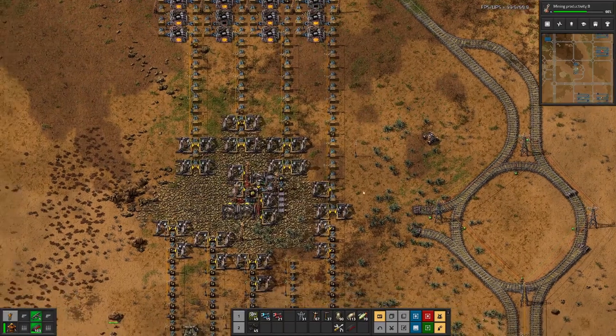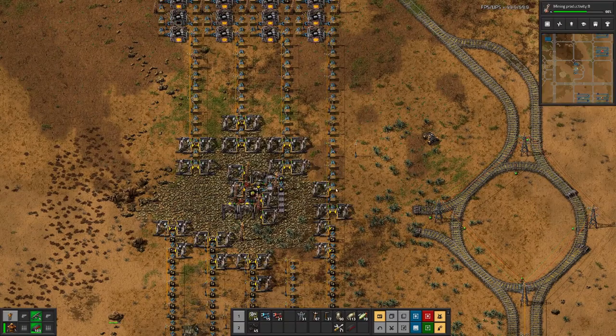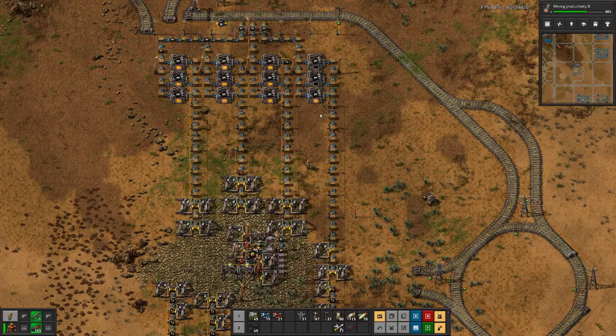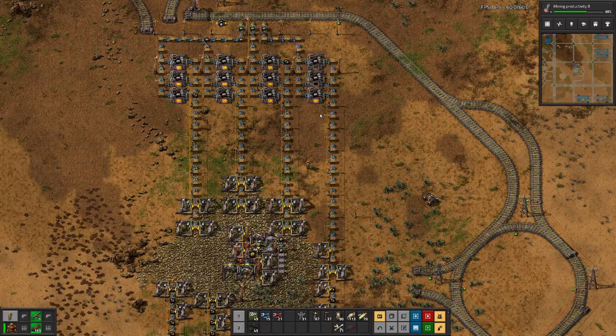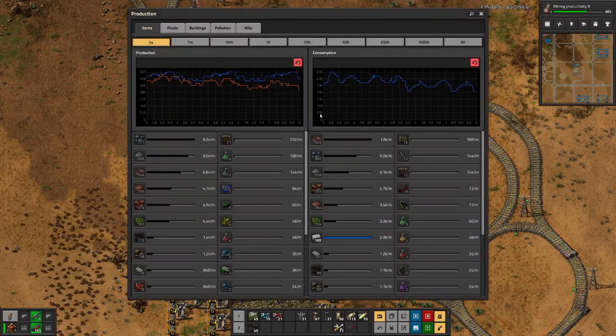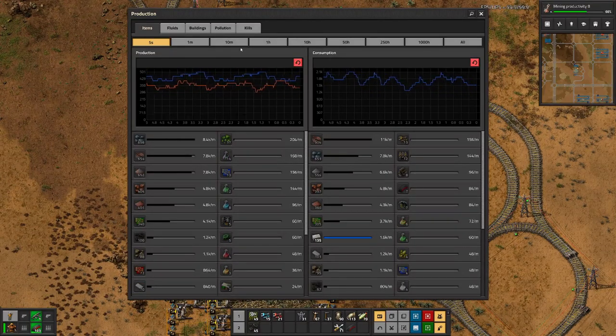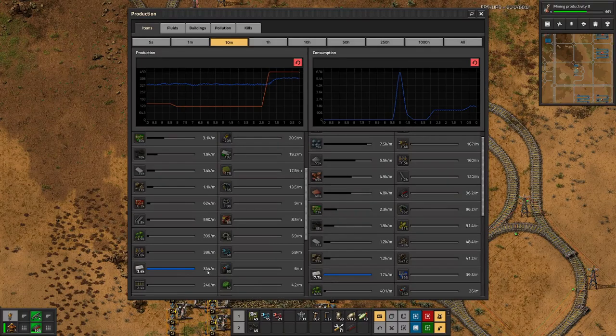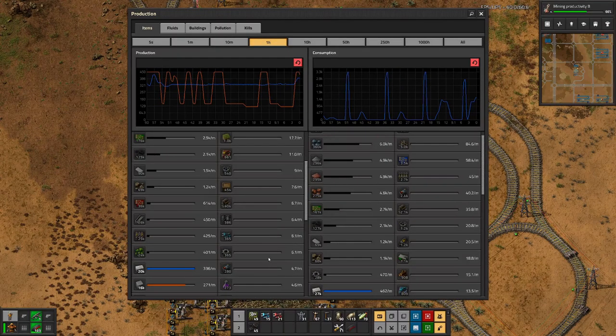Up here at the stone patch I added a few more miners on this side, so all the furnaces are mostly producing. But we want to know: do we produce enough bricks for what we need? Looking at the last 10 minutes, we have a production of a bit under 350 per minute, but we are actually requiring double that amount. Over a whole hour we are still consuming more than we can produce.